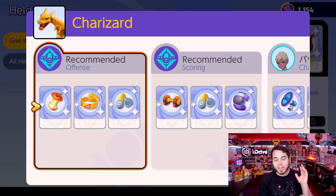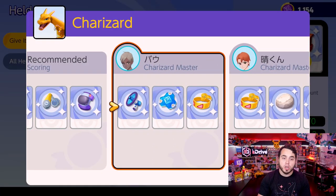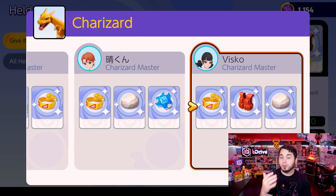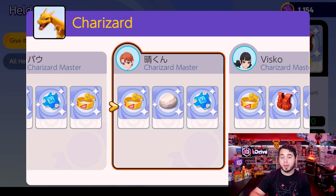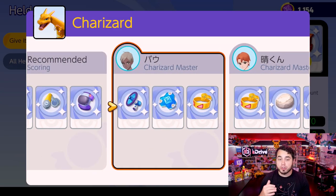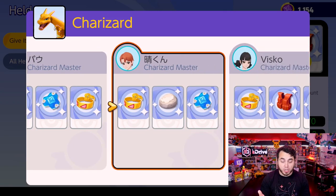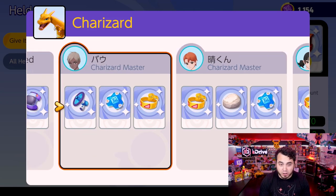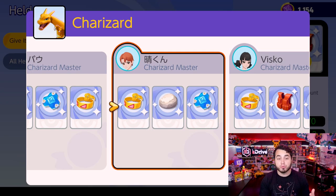Moving on to Charizard — a physical attacker in this game. We see Energy Amplifier, Buddy Barrier, Muscle Band, Float Stone, and Assault Vest among the suggestions. Float Stone is really good — it gives you that movement speed buff. Muscle Band is incredible for increasing attack speed on these offensive characters. So that's a really good baseline for Charizard.